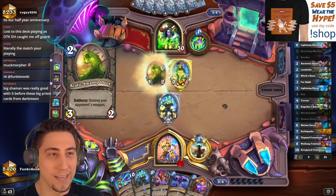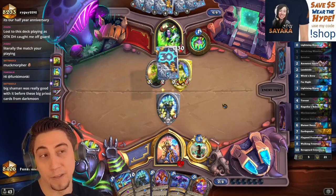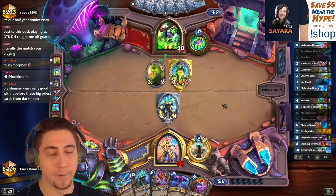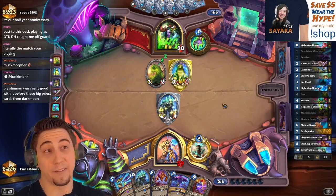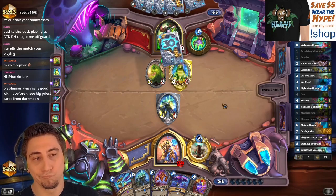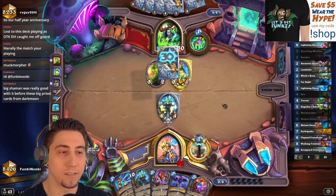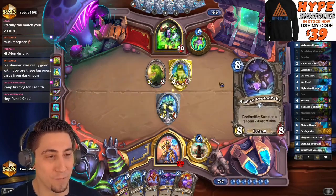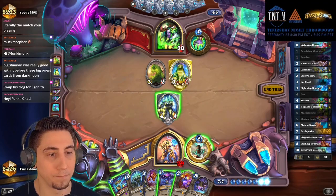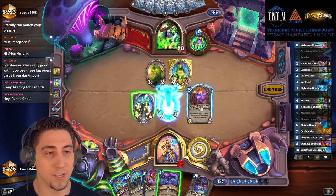Demon Hunter has silences but they don't necessarily have big removal spells unless they can get like a Mo'arg plus Eye Beam, and they'd have to waste a Mo'arg for that clear. They already wasted one silence — I bet they're regretting that. I kind of want to go for the guarantee of pulling one of my good minions. There we go — anything it pulls is good, anything it pulls.